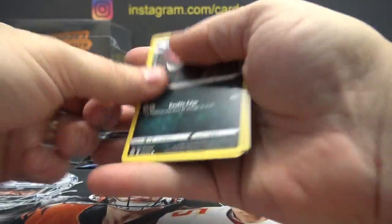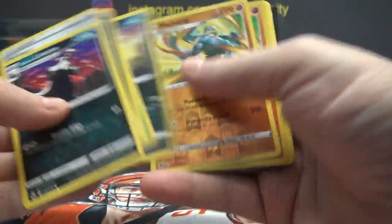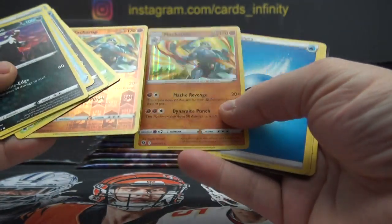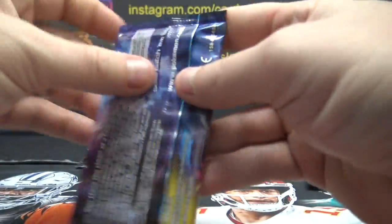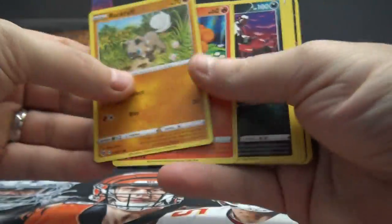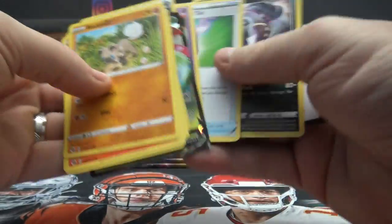84.95, Dylan — 84.95. Machamp is here, times two — two different versions. Arbok and Venusaur.